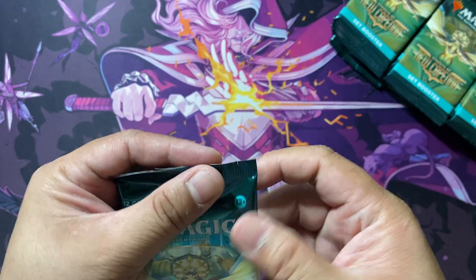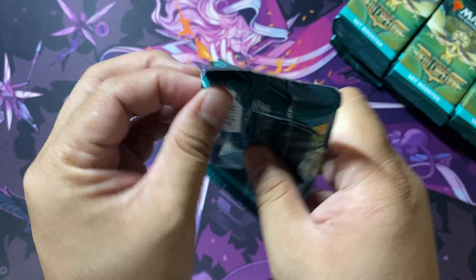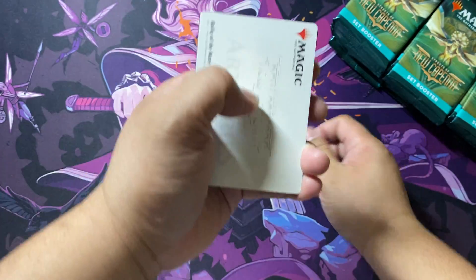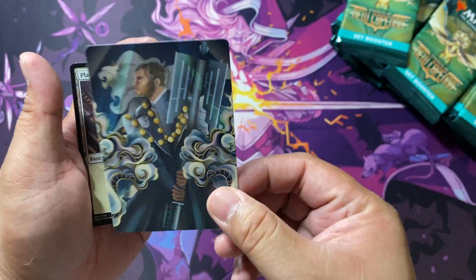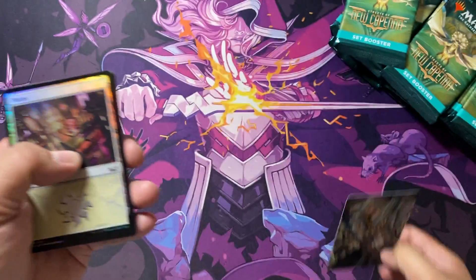Okay, here we go, guys. And this is the Japanese version — cool — because the Japanese version usually has a nicer feel to the packs. So we're going to begin. We have the alternate art Rafiq of Many on the box. Hopefully we can pull stuff like that.